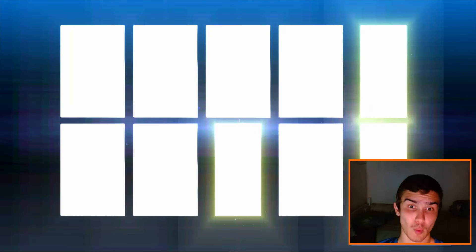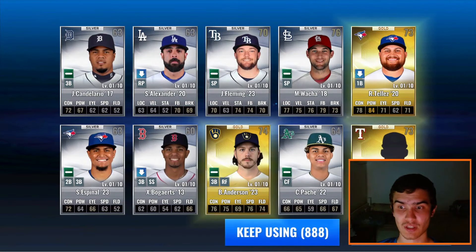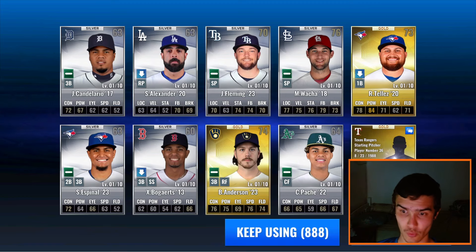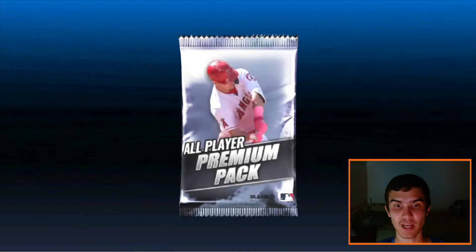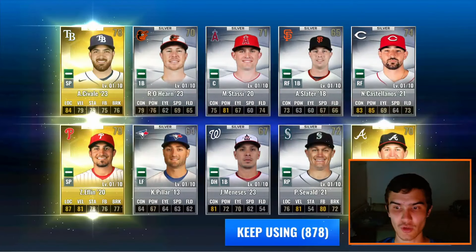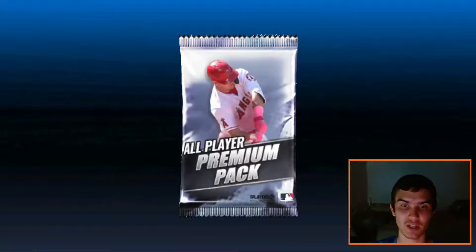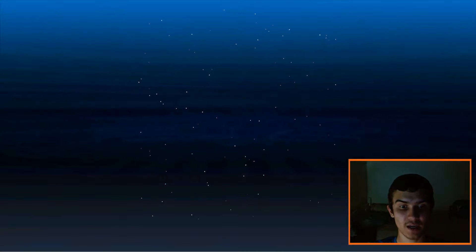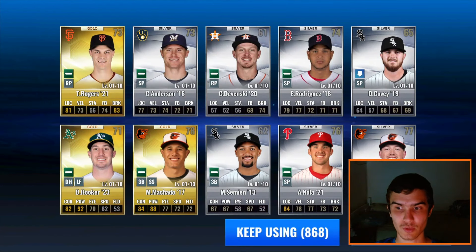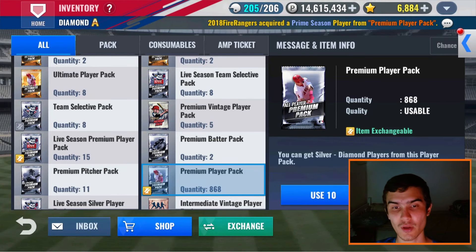Maybe that means we won't get a team sig today — I hope not, because I would be really, really excited to get another one. Miles Michaelis when he was on the Rangers — not a really good card at all, only 65 base. Next set of 10, no diamonds. Three golds, not bad at all, no Texas Rangers. And then we got the last set of 10, ending with a vintage prime, maybe three more golds. No Rangers — that's okay though. I think we have to do some special training; we'll be right back.